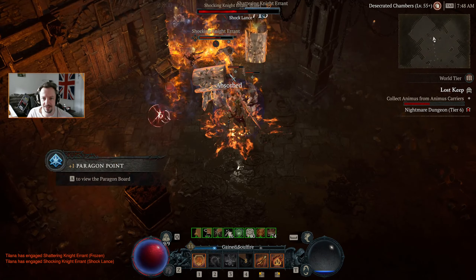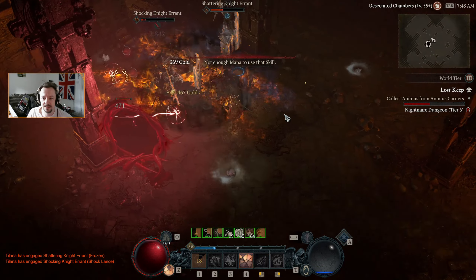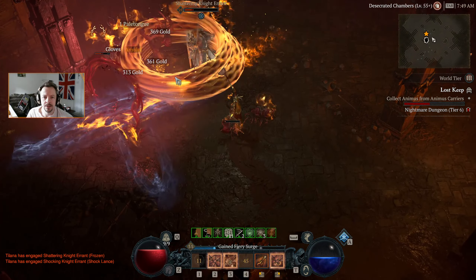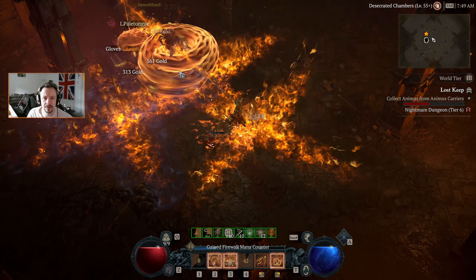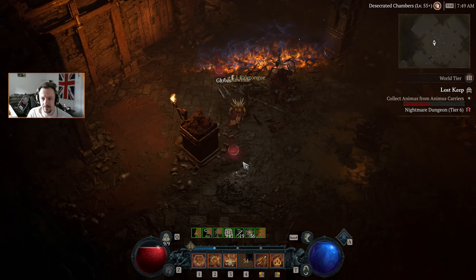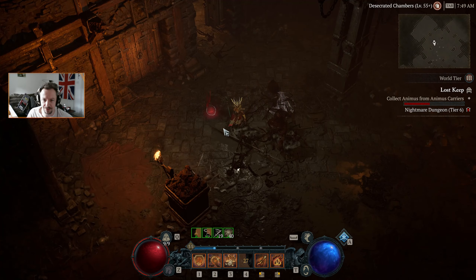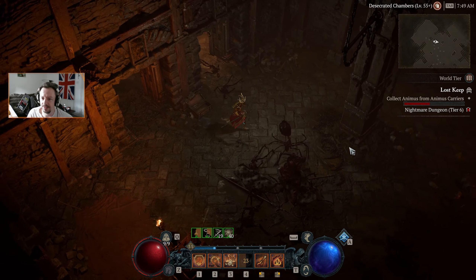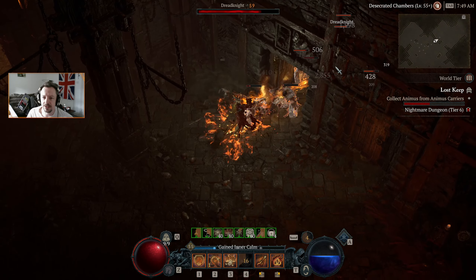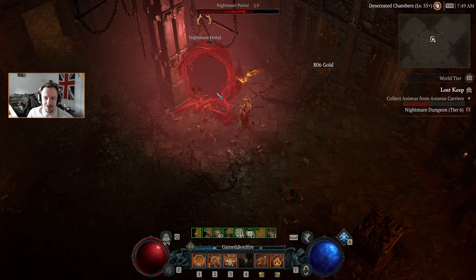These guys are not animus carriers — that is interesting. Let's explode on them for a moment. Oh, that is not a good place to be frozen. We've got a point to put in — I need to decide where we're going next. Let's save that point for now. That's the only thing I didn't do between the last episode and this one — figure out what our best moves are going forwards, because we're going to want to move towards another board most probably.